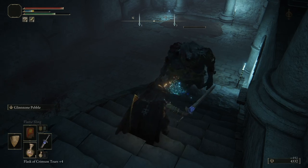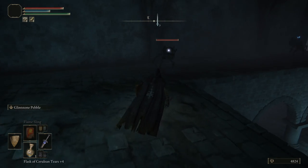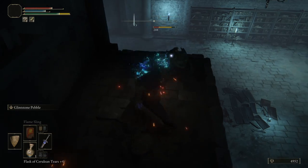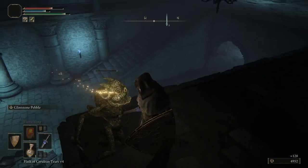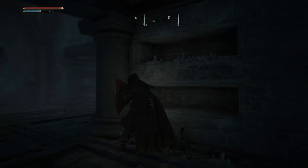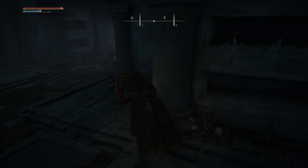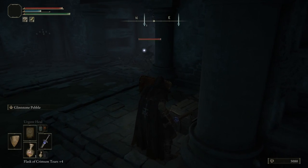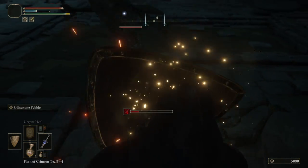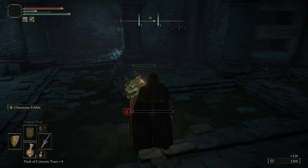There are two Imps on the ledge to the right of the second staircase. Deal with them as they have really annoying ranged attacks as well as their normal melee weapons. Once you finish with the two Imps and the Ogre, heal if you need to, then head through the only door at the top of the second staircase. It leads to a room with two more Imps waiting to ambush you — one at the mouth of the corridor to the right and one clinging to the back wall. Do NOT fight them in the middle of the room as there are three arrow holes that will shoot you if you are in front of them.